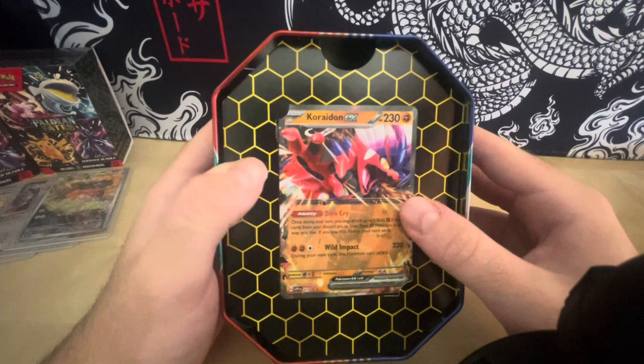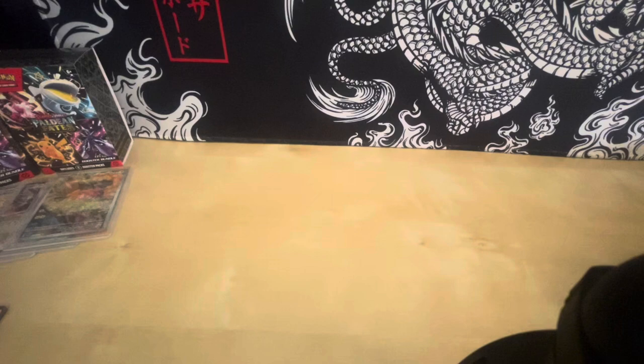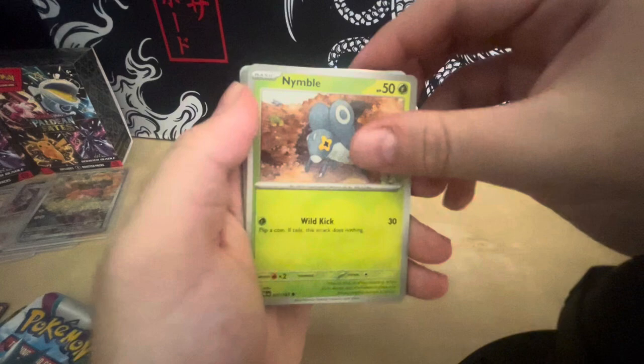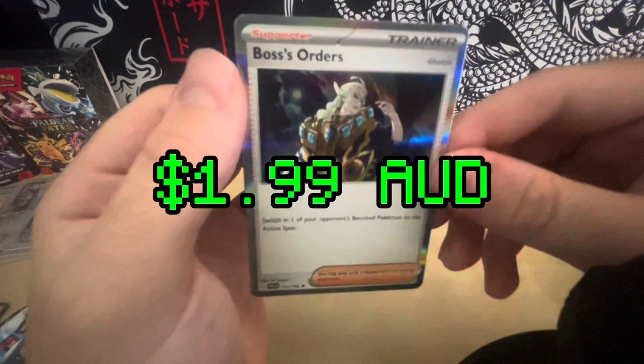Creighton EX again. Code card. The packs. Code card. Psychic Energy. Turn it around. Knackly. Nimble. Shink. Rookity. Superior Energy Retrieval. Sudowoodoo. Polippa. Reverse Holo Wingull. Reverse Holo Quaxly. And a Holo Boss's Orders. Not great, but not horrible.